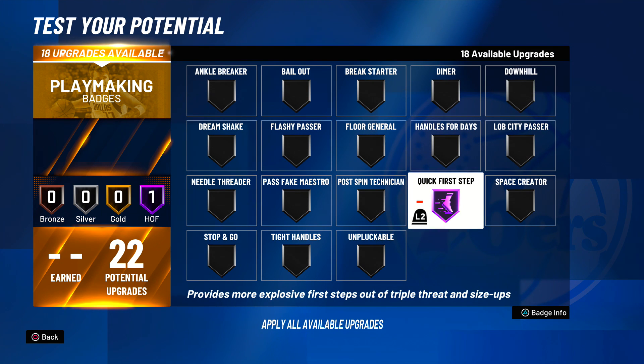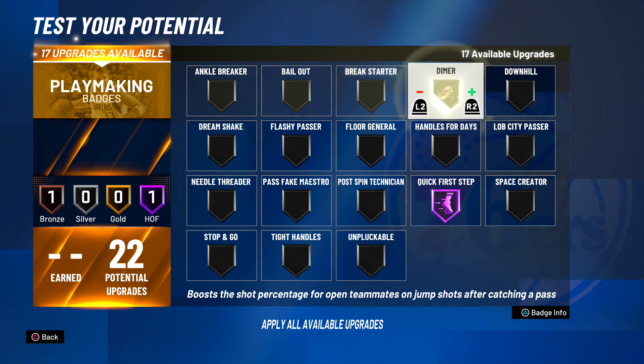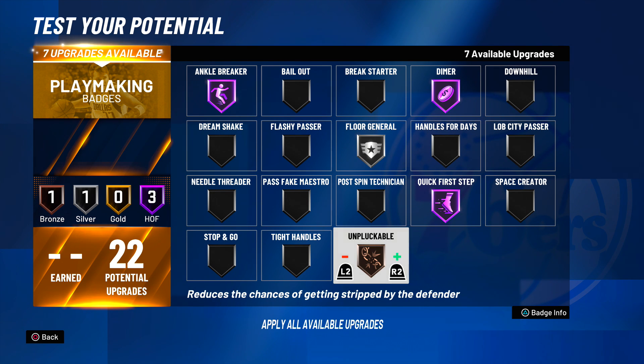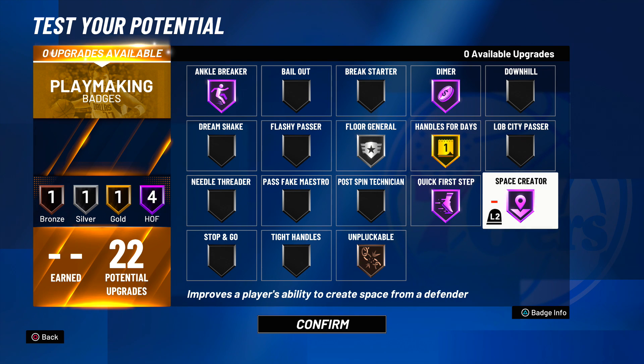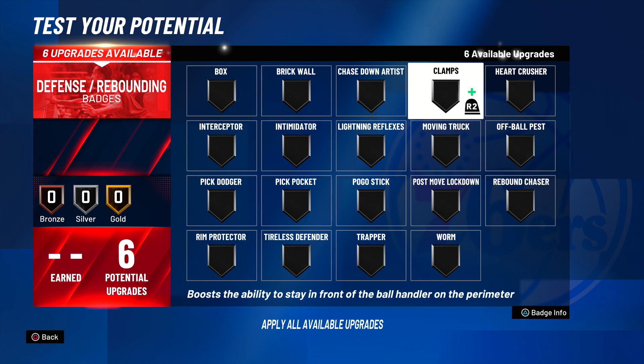Hall of Fame quick first step is very nice because Giannis takes big steps and you can't replicate that otherwise. Hall of Fame dimer, silver floor general, Hall of Fame ankle breaker, unpluckable on bronze, space creator on Hall of Fame, and handles for days on gold. With 70 plus ball handling you won't get stripped, and with space creator you can break ankles, shoot, drive in, step back, or draw a defender and pass — this build is disgusting.